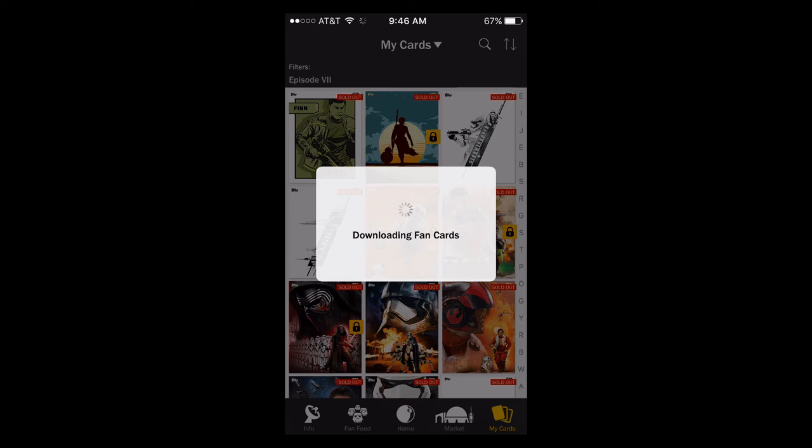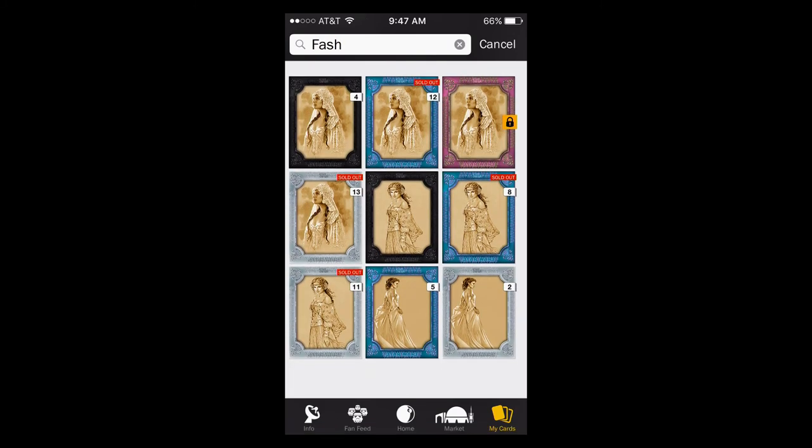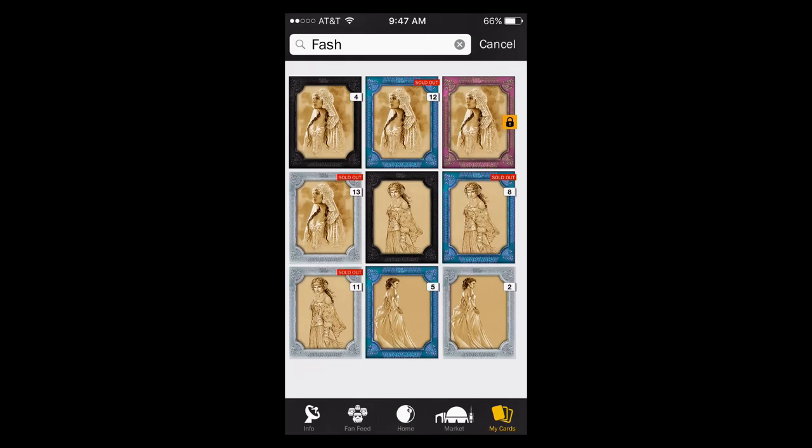Let's type 'fashion' in there. You can see I have four of the original blacks, 12 of the original blues. I did get that purple which gave me a black and the silver Wampa. I still haven't traded the silver Wampa — I'm hoping maybe I can snag a purple for it. I have 13 of the original whites. I only have one of the second black, but I'm not really worried about blacks or purples. I have eight of the second blue and 11 of the second white. We've got off to a hot start with five of the new blues and two of the new whites — seven inserts in 150k.